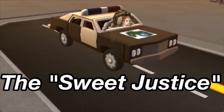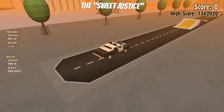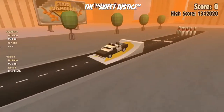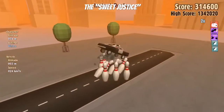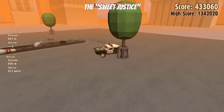The first vehicle we're gonna try in this Turbo Dismount challenge is the cop car called the Sweet Justice. We're gonna see how many bowling pins it knocks over after it goes up this ramp. Off it goes — some nice height — and it looks like four or five pins for the Sweet Justice.